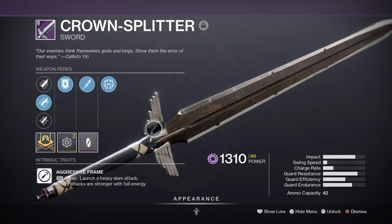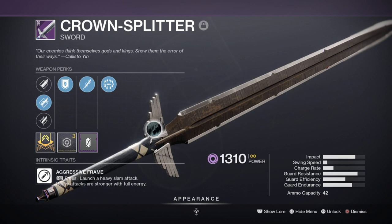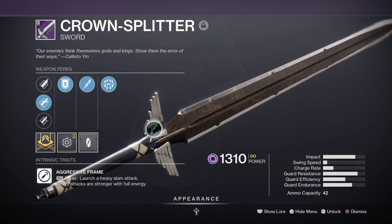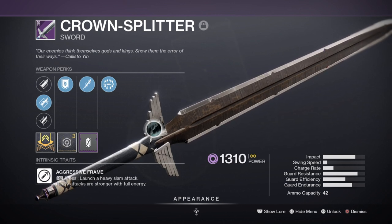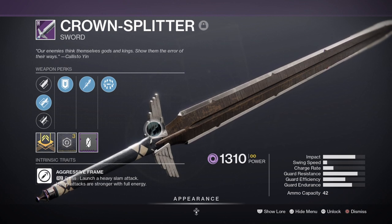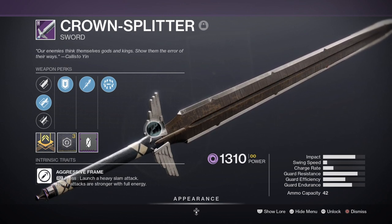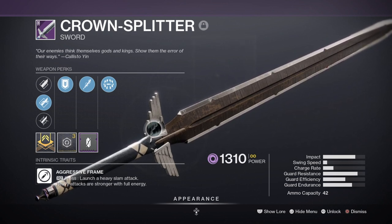For heavy, I've chosen to use the Crown Splitter Sword with Tireless Blade and Surrounded. Although the weapon roll I have isn't the god roll, it's still a powerhouse to use against champions or most ultra enemies, as the heavy attack combined with the Energy Accelerant mod can one-shot enemies in a flash without needing to use a champion mod. For endgame activities like Nightfalls, it can do a lot of damage against champions or bosses and quickly breeze through their health. If you do need higher tier Nightfalls and need a weapon for Antibiot champions, the Lament Sword is a great alternative.